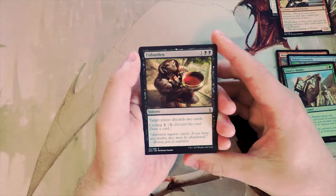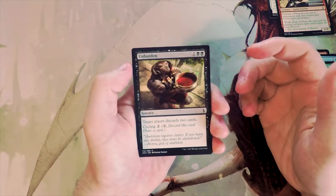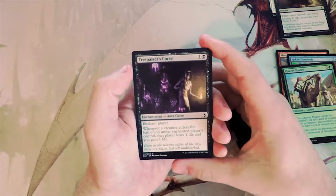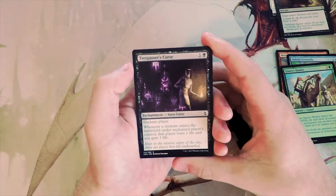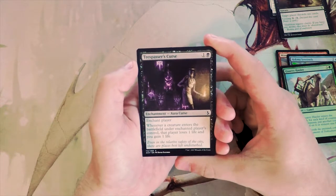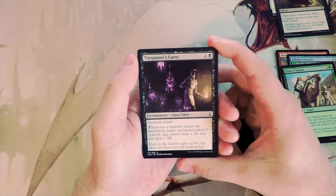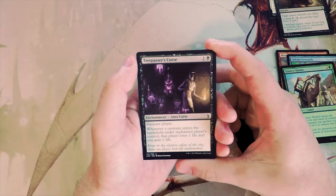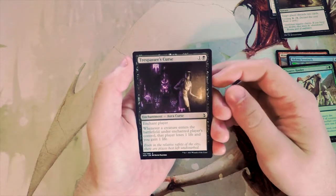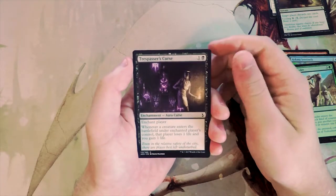Unburden is one and two black — target player discards two cards, and you can cycle it for two. I don't mind it only because you can cycle it, but it's still not really on my radar. Trespasser's Curse is one and a black — enchant player curse; whenever a creature enters the battlefield under the enchanted player's control, that player loses one life and you gain one. It's an okay way to stem the bleeding in the curse-style deck, but very specific and not the kind of card I'd want to draft.